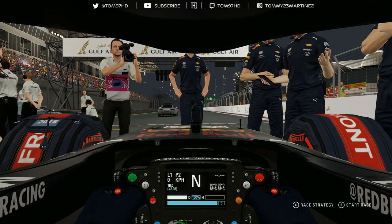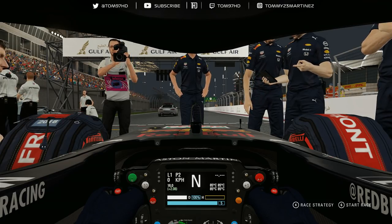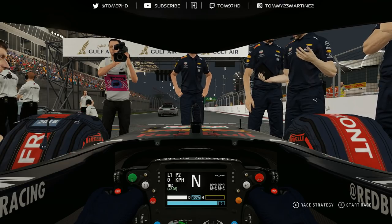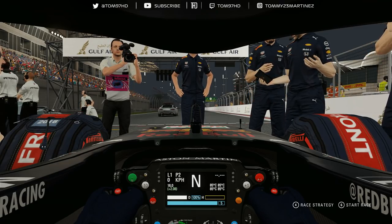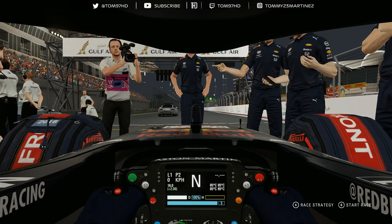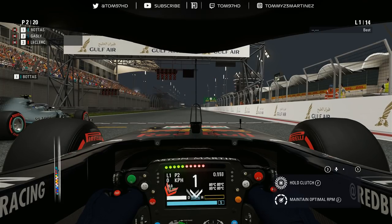My starts haven't been good with this mod, however they've been very good in career mode lately — a bit of a black-and-white scenario. Hopefully we can get a rub of the green and have a decent start. Let's jump into this 25% race as Pierre Gasly with the F1 2019 mod. We're going to get ready for the five red lights and try to get those optimal revs.